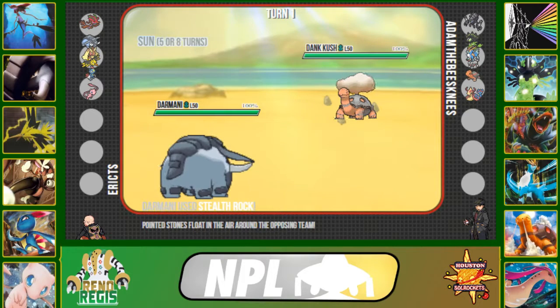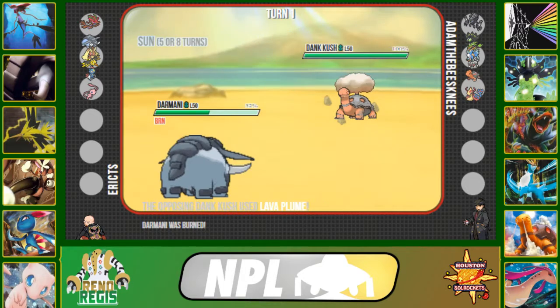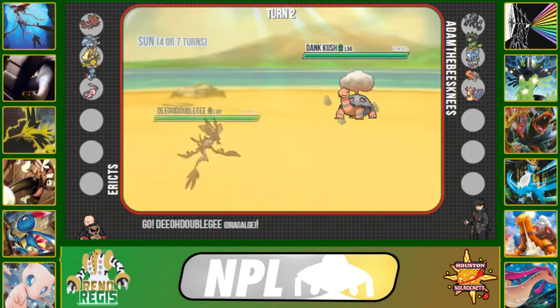I click rocks, but he actually clicks Lava Plume in the sun and gets the burn, which is a little unfortunate because that's going to prevent our Donphan from doing a little more damage. But we got our rocks up. Unfortunately he's going to get an opportunity to spin them away, so I want to capitalize on that.